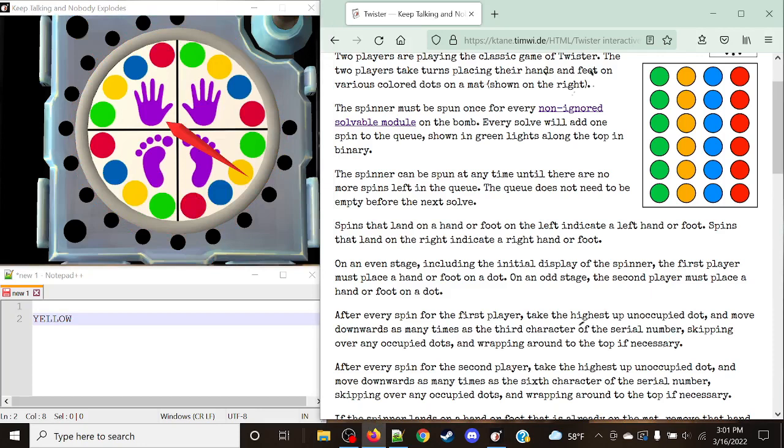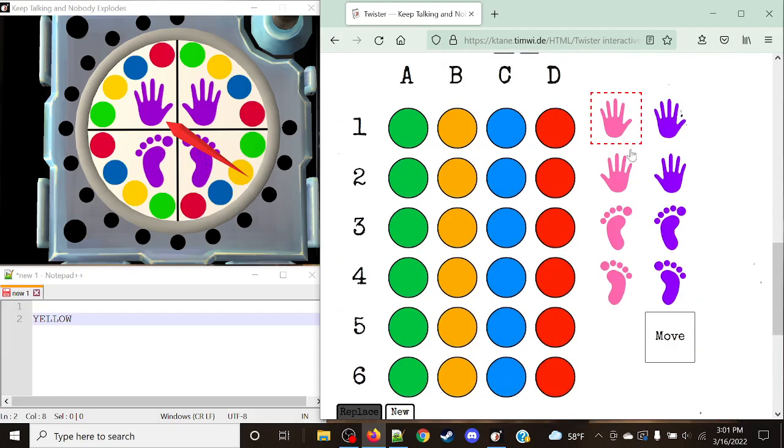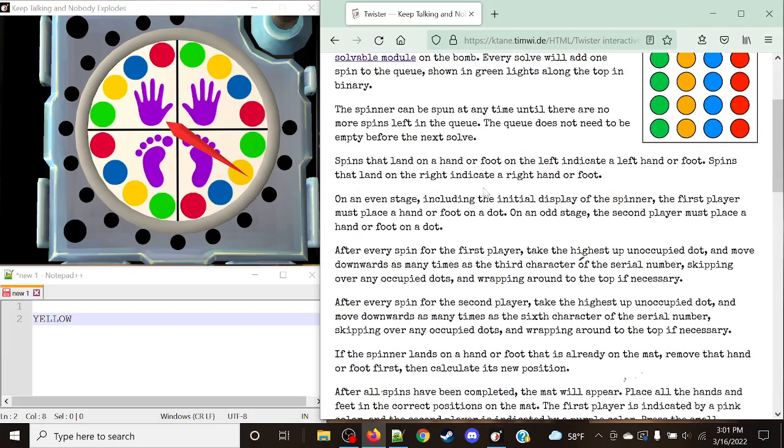On an even stage, including the initial display at stage 0, this refers to the first player — they must place a hand or foot on a dot. For the first stage, we're going to take a look at the yellow right foot for the first player. I'm going to mark the first player as pink and the second player as purple. We're going to place the right foot on yellow. On odd stages, the second player must place a hand or foot on the dot — it alternates 1, 2, 1, 2.